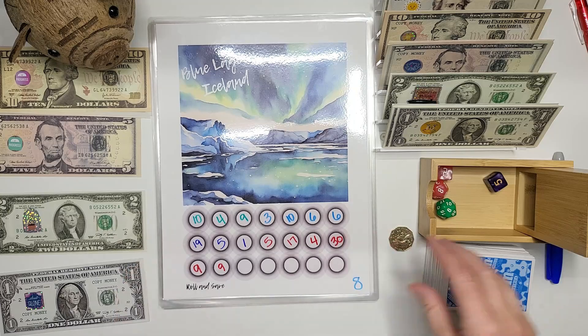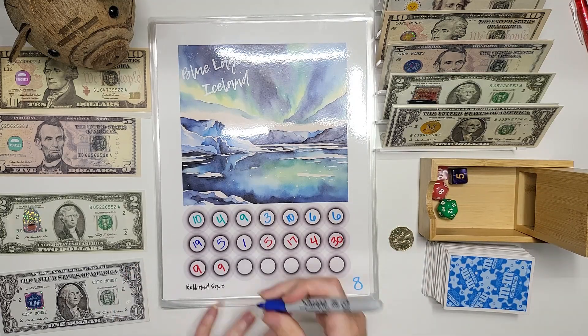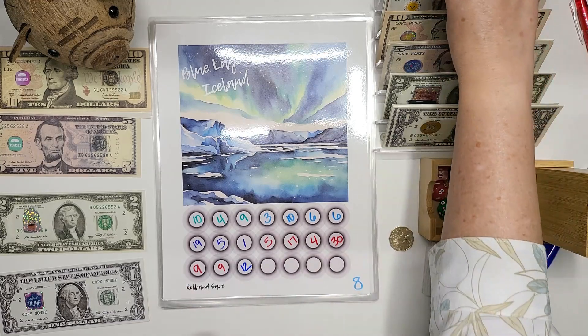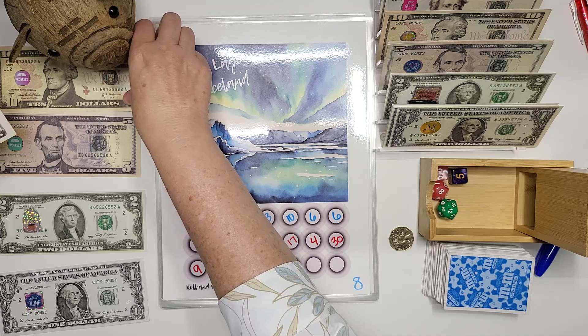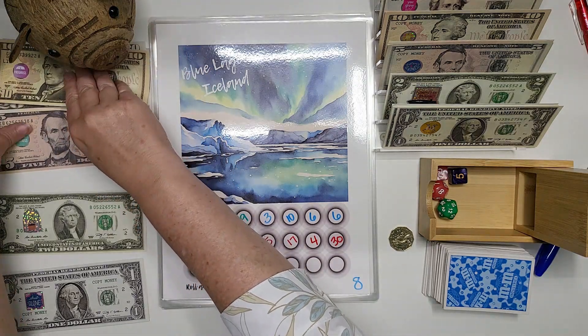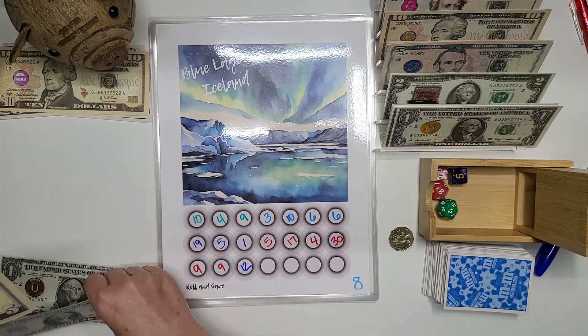We are going to eight — eight is the Blue Lagoon in Iceland. We roll the 20-sided die and it's a 12. So we are going to do another 20 and take back eight: five, six, seven, and eight.